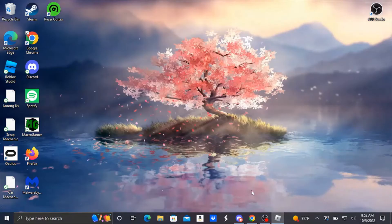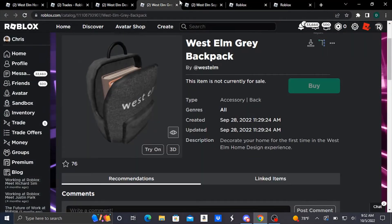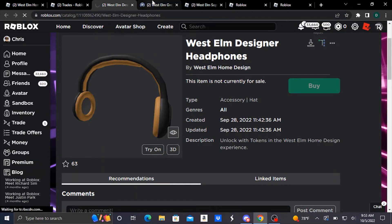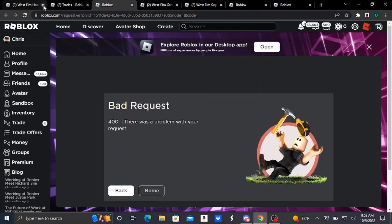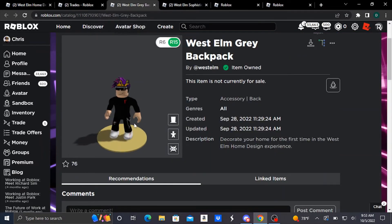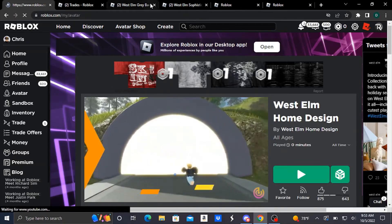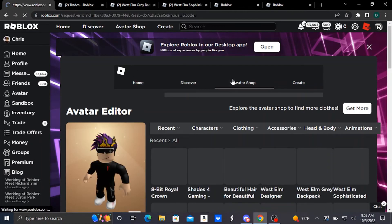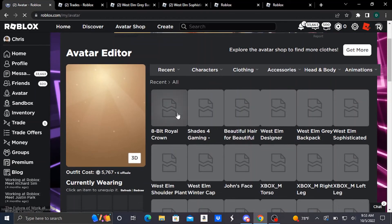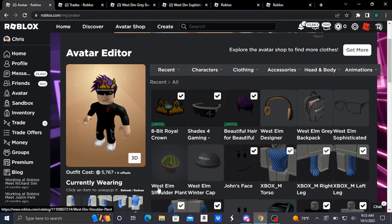Let's check the inventory real quick. That was a bit chaotic since the minigame kept glitching, but I got all of the accessories. So that's how you guys get those 5 accessories for free from the Roblox West Elm Home Design Event: the West Elm Winter Cap, the Shorter Plant, the Sophisticated Glasses, the Gray Backpack, and the Designer Headphones. I hope you guys enjoyed this video — I'll be seeing you guys in another one. Bye!